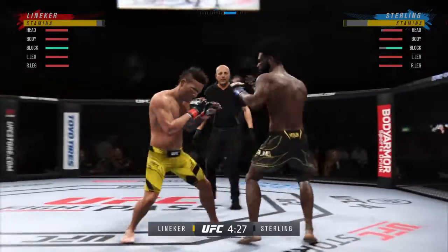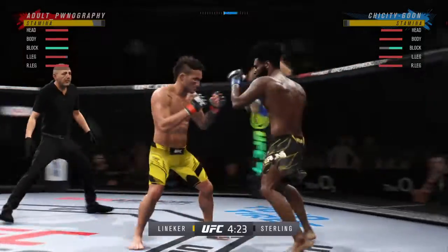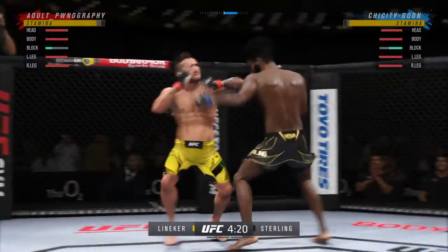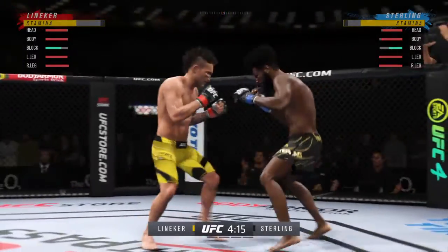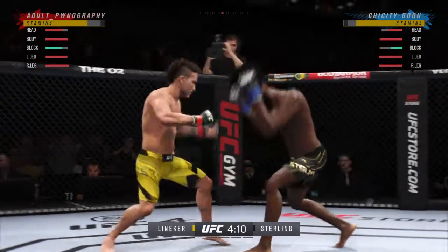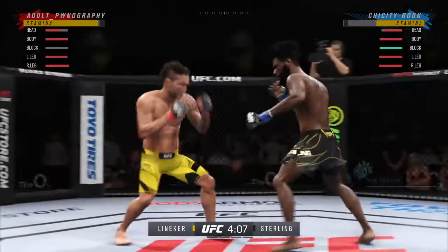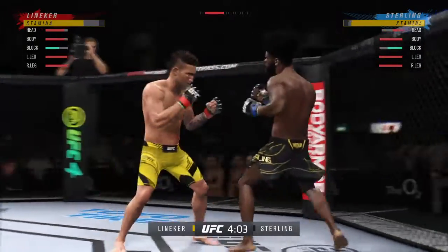Punch is blocked. Lineker gets hit by that kick to the body. Mixes it up nicely in terms of staying heavy and also staying active. Over and over he's landing these big body kicks — he's feeling it now. Nice combination there by Sterling. Right hand lands flush for Sterling, and he's throwing every part of himself into these big leg kicks.